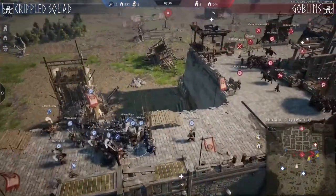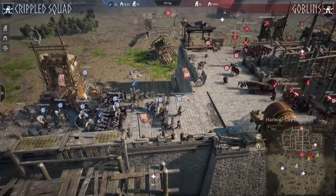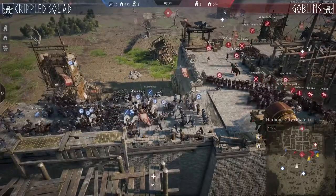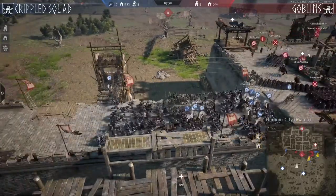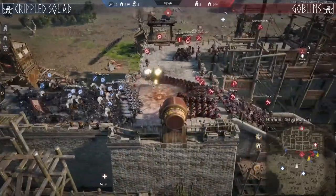It's started. We can see grenades flying in trying to stop the push from Crippled Squad. They are moving in with Pykes, they are moving in with shields, they are moving in with Brute Force. A lot of Pykes, a lot of shields. Some Javelins and some grenades are flying forward.